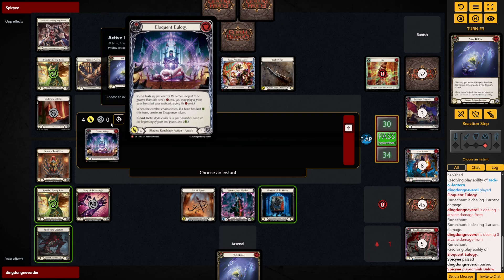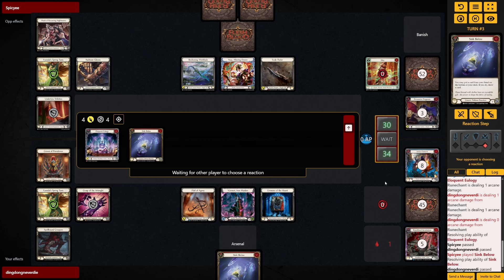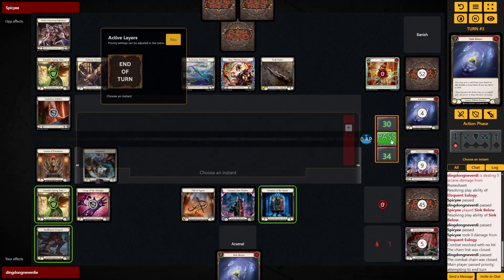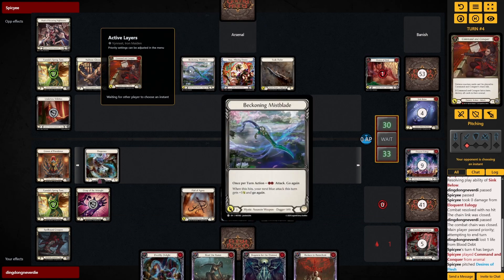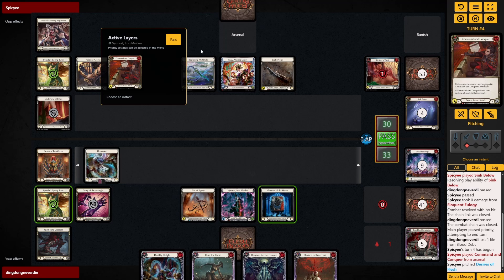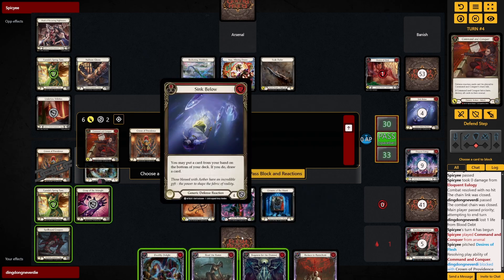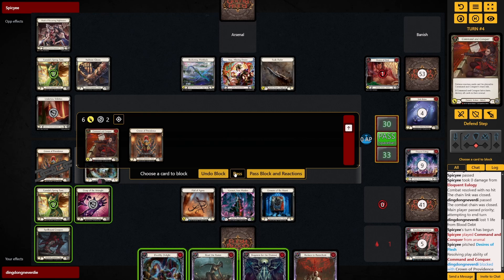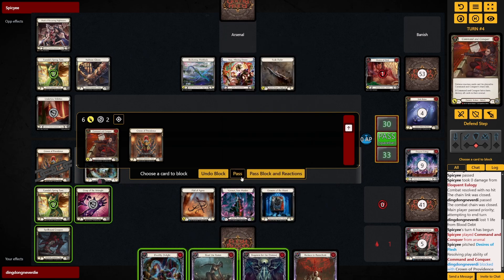Okay I can use the Crown of Providence to flip the thing so I can swing back with a five-card hand next turn. If he's gonna do the Command and Conquer, he's not gonna do much. And then I have a Requiem or something — if the Sink Below turns into a shadow non-attack action I should be able to do something with the Eloquence Requiem and Read the Runes.